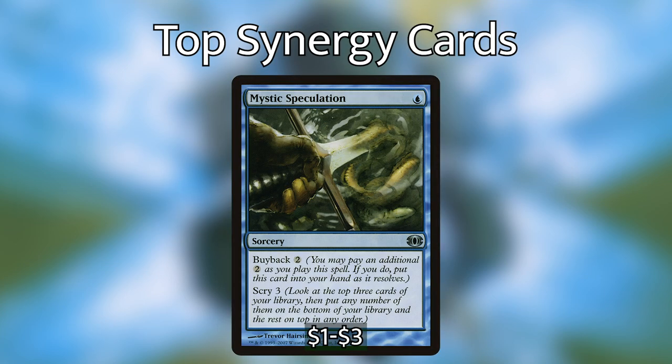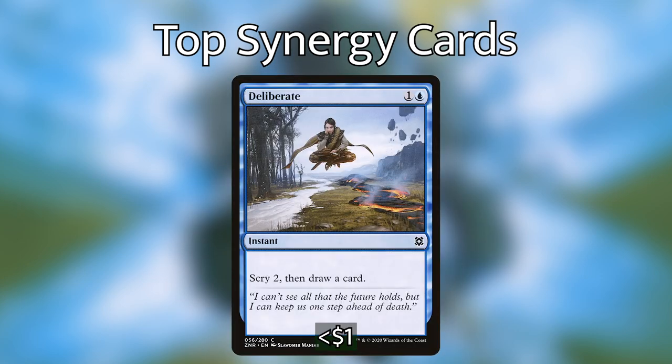First up is Mystic Speculation — a sorcery for 1 blue mana that you can buy back for 2, and it simply lets you scry 3. At worst, even if you just use it for 1 mana with your commander out, it's an Ancestral Recall. If you do buy it back, you're getting a 1-for-1 rate of cards per mana and you can immediately cast it again. Plus it's not a totally dead card if you don't have your commander out because it still lets you dig deeper into your deck, and you can save it for when you do have Elgeth out. This is a must-have for your deck and one of the best cantrips for this strategy.